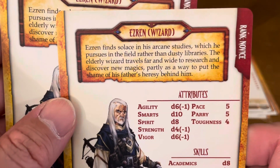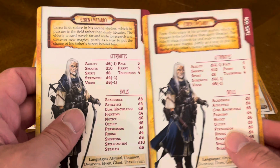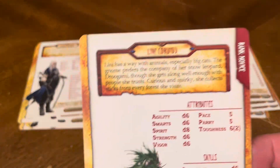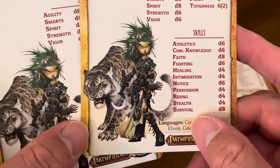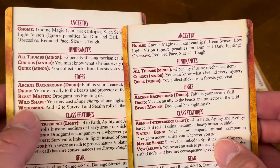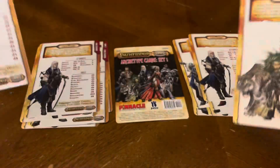We have Ezren the wizard. Attributes, skills — the cards are all set up identically. You have novice and then you have your seasoned. Then we have Lini the druid. Attributes, skills, and then the back cards. In the edges, that's where you get a bump when you go from novice to seasoned.